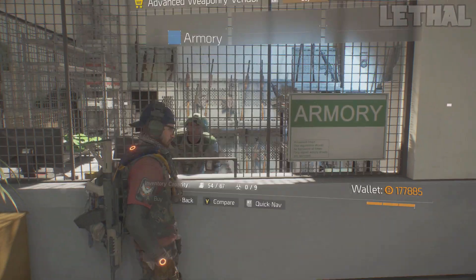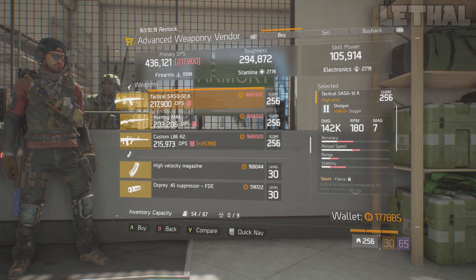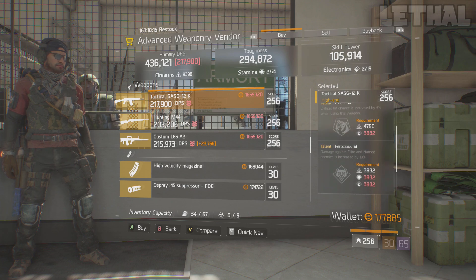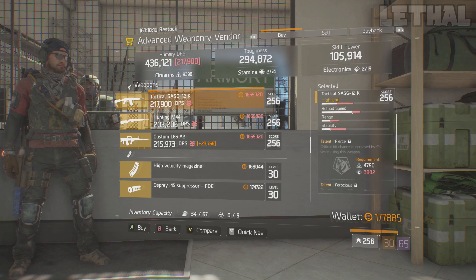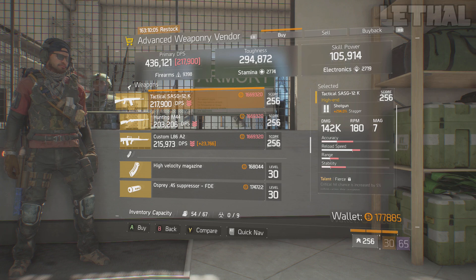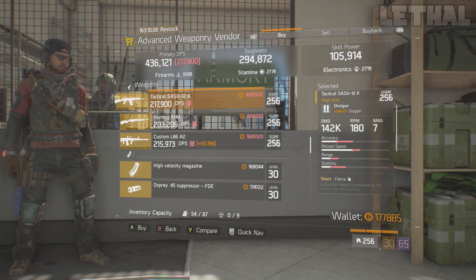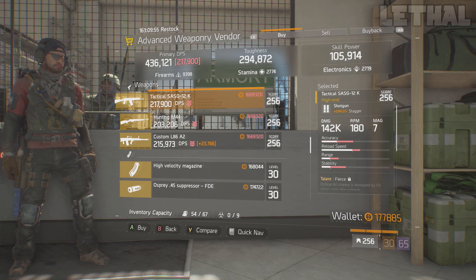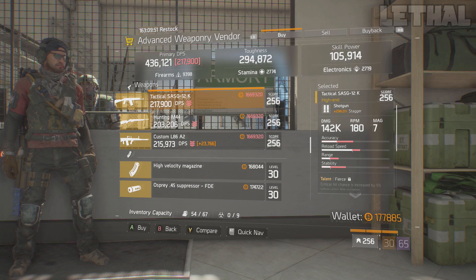The next vendor you want to check out is the advanced weapon vendor, and the weapon is the Tactical SASG-12K. This one is actually really good. It comes with Fierce, Ferocious, and Responsive. As you can see by the talents, this is more of a PVE-oriented weapon. If you're making a striker build, I would recommend using a SASG 100%, because every pellet stacks your striker, so you're going to be doing an insane amount of damage. The base damage is 142,000, and I do have 9,300 firearms, which is very, very high. The stagger is 294.0%, which is okay as well.